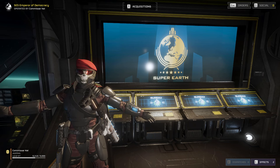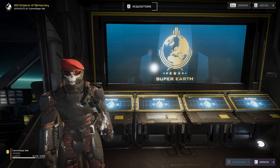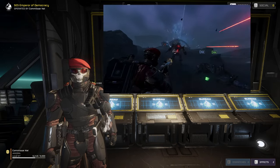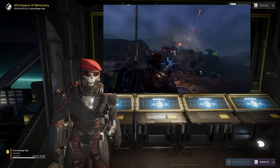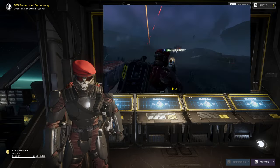Welcome to the SES Emperor of Democracy. My name is Commissar Kai, and today we're going to be looking out for our fellow Helldivers by creating the breathing room that they need to send these pathetic, rusted heaps of scrap back to factory settings.